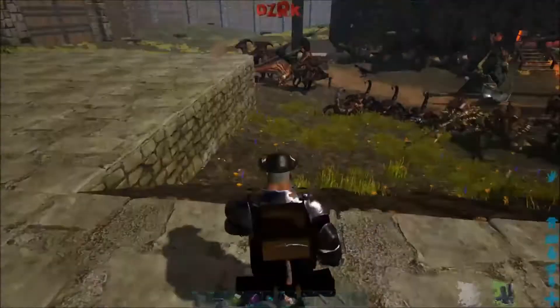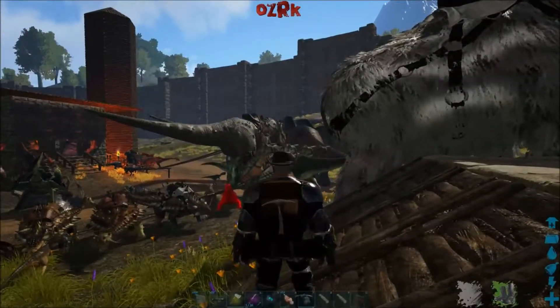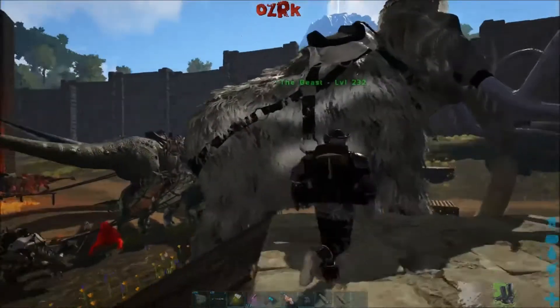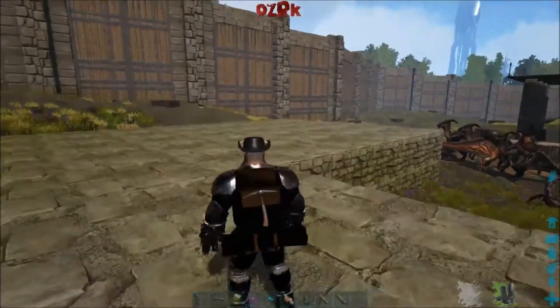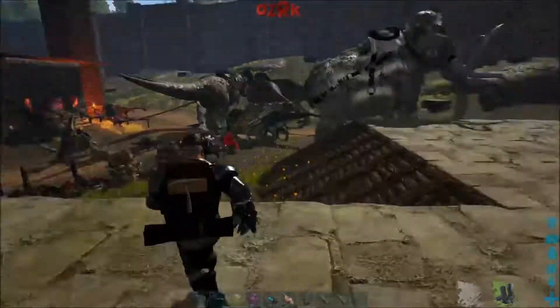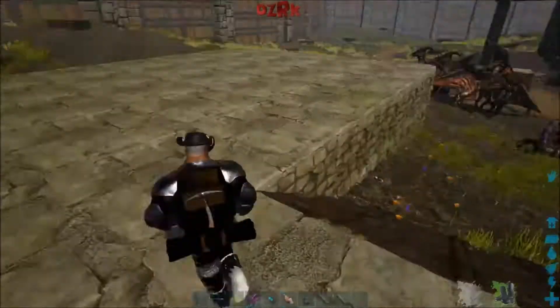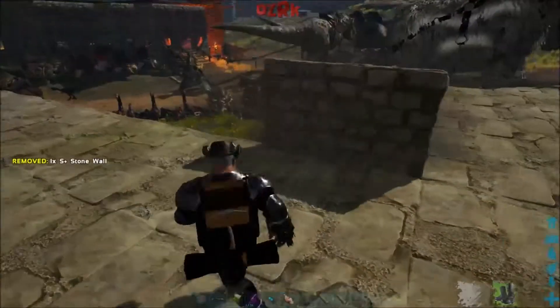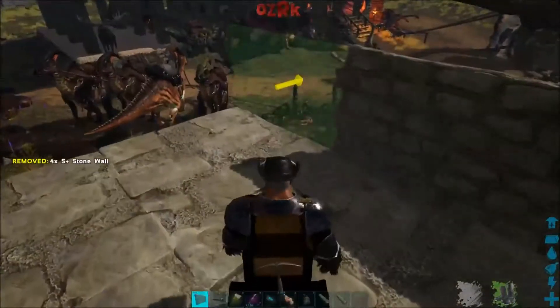Maybe if you had a 4-wide gate, Rexes can't fit through but a mammoth can or something like that. Maybe you can make it 4 wide but really tall, like as tall as a behemoth gate, because a mammoth or even a Rex could probably walk through a 4-wide foundation area. But anyway, we'll get on with the building and the talking and the stuff.